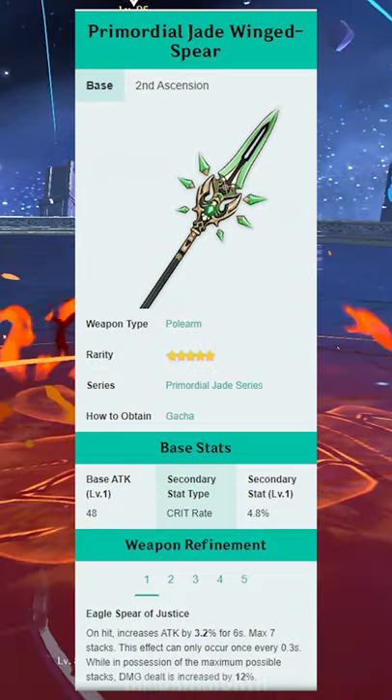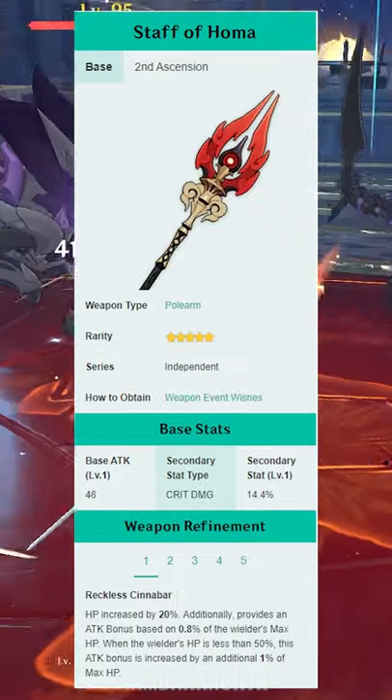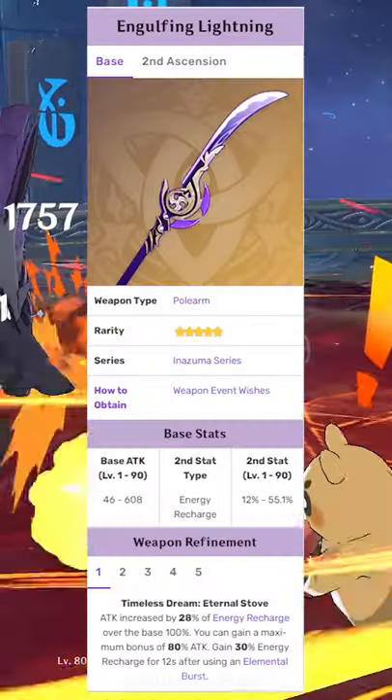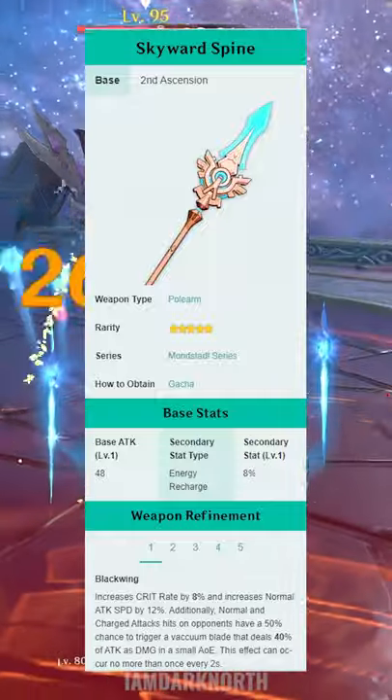Best 5 star weapons for a Crit Feeder Rosaria is Jade Spear, and for a Burst Damage Dealer it is Staff of Homa, followed by Engulfing Lightning, Vortex Vanquisher with a Shield, and Skyward Spine.